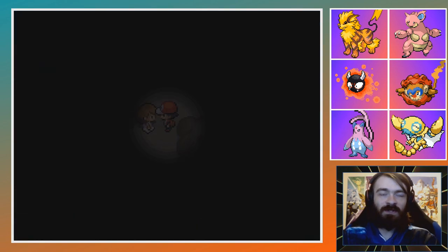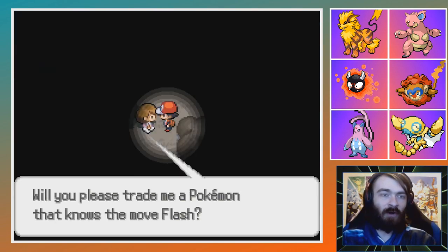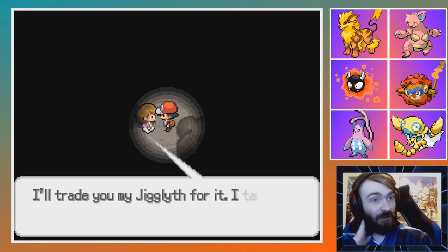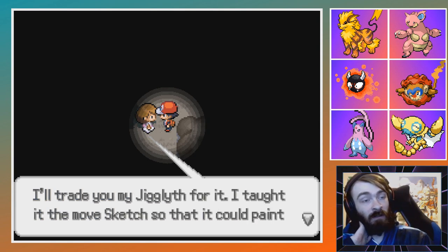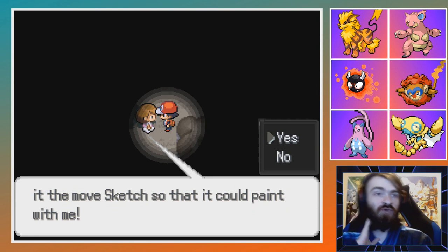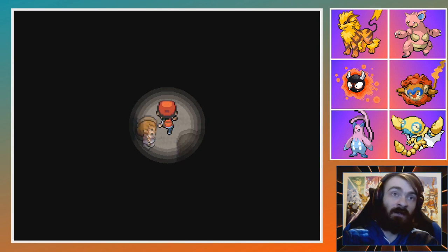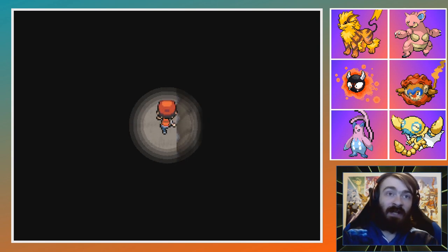Painter Maya says it's hard to paint in a dark room and asks me to trade a Pokemon that knows Flash. If I trade her a Pokemon with the move Sketch, that has a lot of potential — Sketch is such a good move. It's a shame it's just kind of wasted on Smeargle.